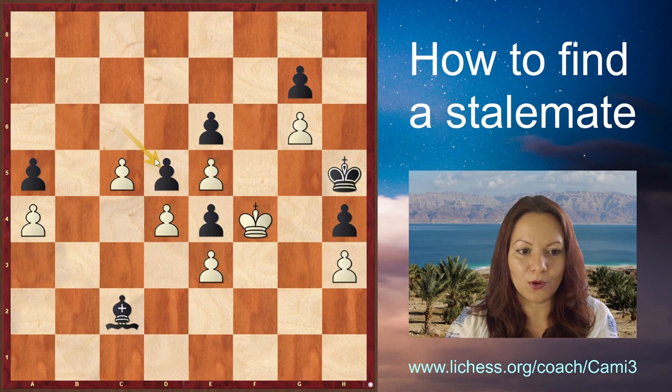Black took with the c-pawn, because if White has a c-pawn as a passed pawn trying to promote, the bishop will be able to go to d7 and stop the promotion, or when it promotes the pawn can be taken. Before showing how they played, let's look at what could have happened if Black had taken with the e-pawn instead.